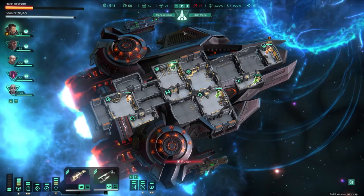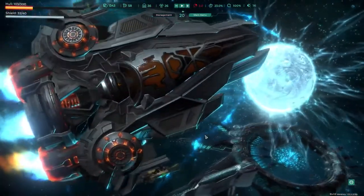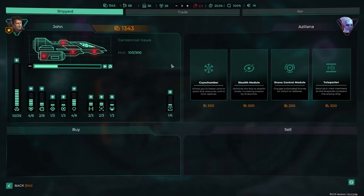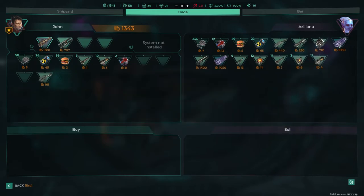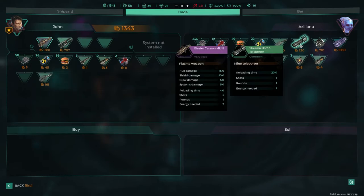How much money do we have? We have a lot of money — let's do it. We need to fix our hull. What else do we have? An ion artillery — only does one energy. System damage. Shoots one, rounds three, shoots five, rounds one. I don't get what that means. Heavy plasma cannon — wow, needs three energy though. A bomb teleporter — wow. Okay, shoots these mines in there, but it can't go through — the shields need to go down.